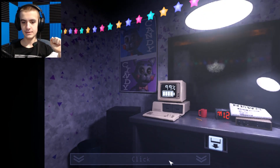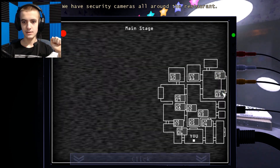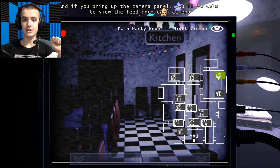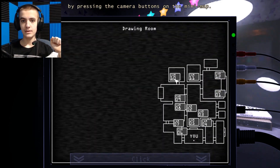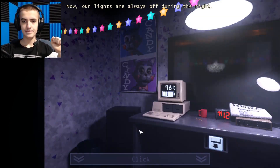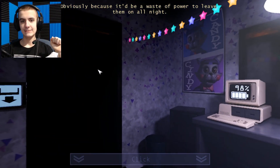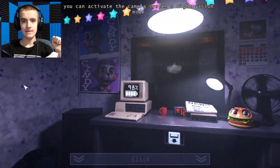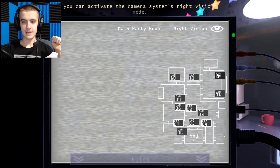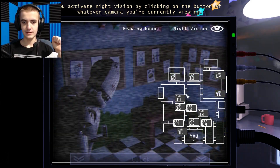Do you now? I can't see. Oh yeah, the night vision thing. You'll be able to view the feed from each camera by pressing the camera buttons on the panel. Our lights are always off during the night — obviously, because it'd be a waste of power to leave them on all night. So to actually see something on the cameras, you can activate the camera system's night vision. Oh hey, there they are — clicking on the button of whatever camera you're currently viewing.